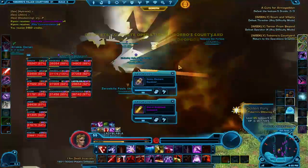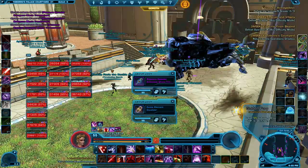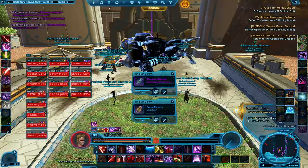And there we go. That was Taboro's Courtyard in story mode. Thank you for joining me for another episode of Let's Pug.